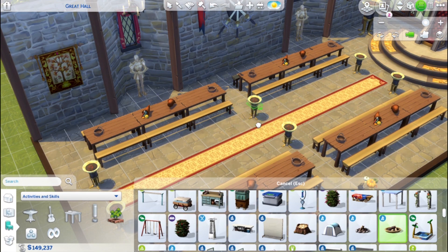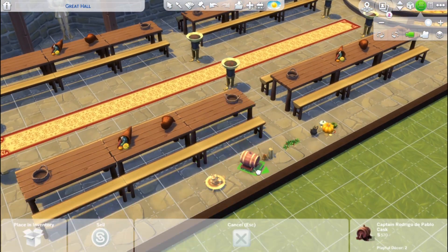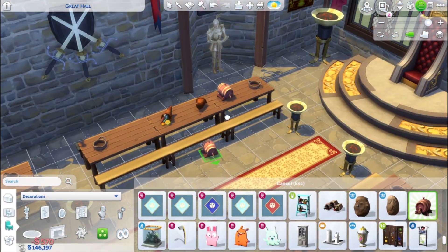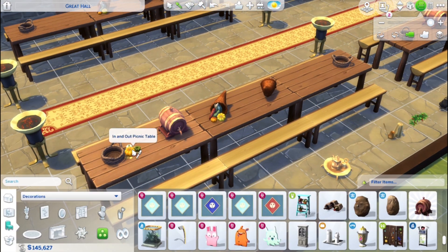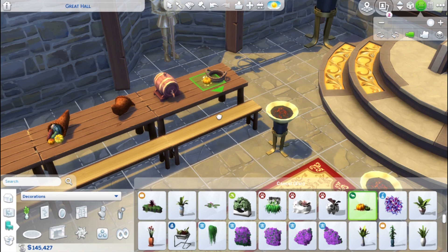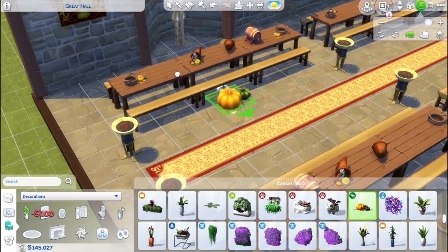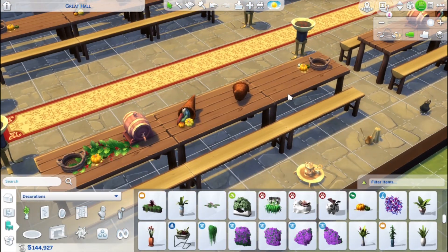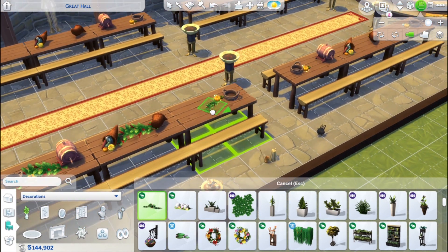Right here what you see me doing is sizing down the fire pits and putting them in those wall lights — those already have fire in them, but they'd be too big on the aisles. When you size them down and light them, the fire appears way up at the top where it would have been at full size. So I just turn the lights off and instead put the fire pits in them, have my Sim light the fire pits, and raise those up to be the fire.